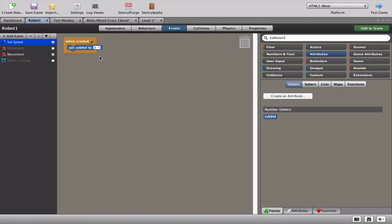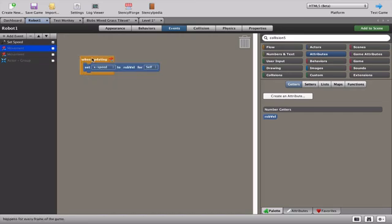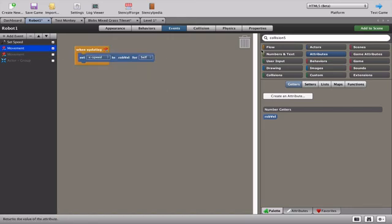Now I'm going to disable the old hardcoded movement, since it causes too many problems. Instead, I'll enable a new behavior: an 'always' block (when updating) that sets the x speed of the robot to the robot velocity attribute. Since we created it at five, when the game starts the robot moves at speed five to the right. With the old code disabled, this new behavior takes over.